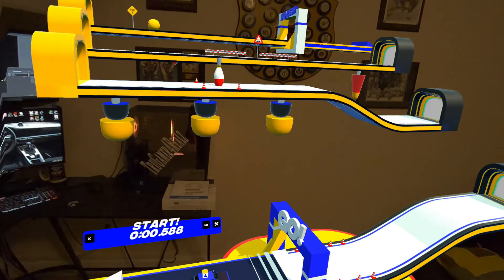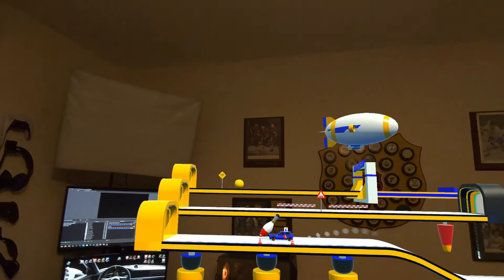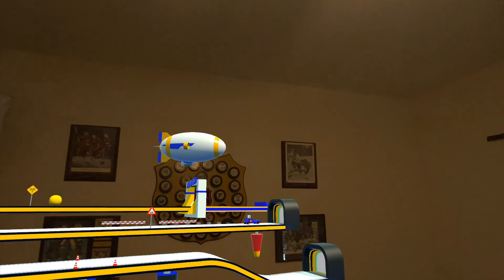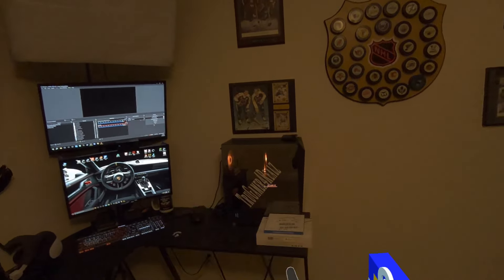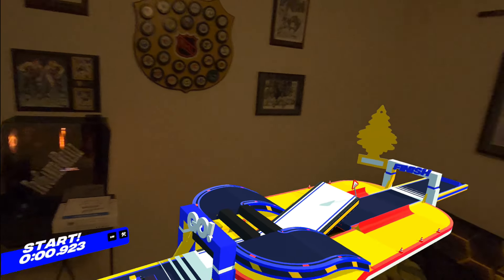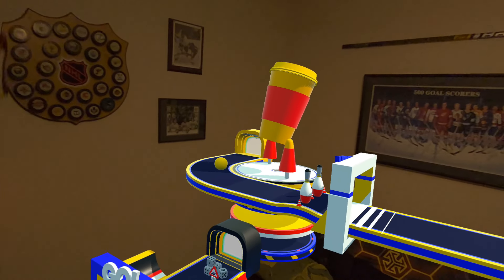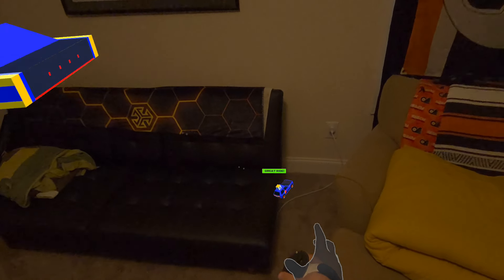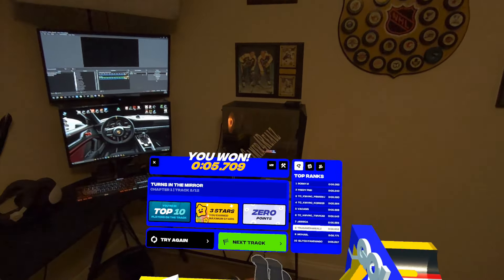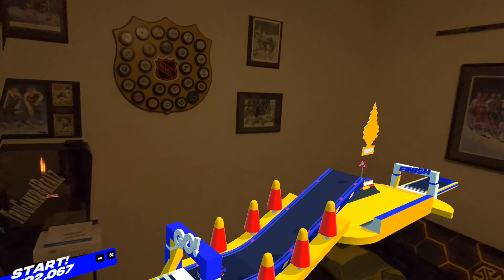This is a really great way to use mixed reality. If you love playing with toy cars and stuff like this, you can totally download this and you will not be disappointed. We can actually do backflips and stuff too, which is really cool — there's a front flip and a backflip coming up. You can also grab the car out of the air sometimes if you run off the track, which is really cool.